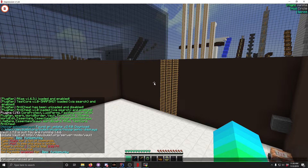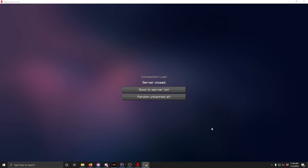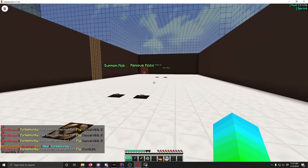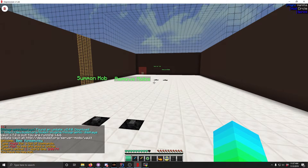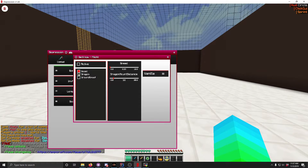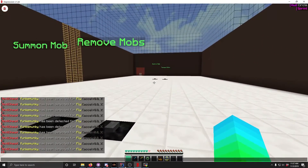We're going to click reload anticheat — it doesn't like being reloaded twice, so we'll restart the server. Now that we're on the server, we're going to fly up. As you can see our accel is zero — it doesn't like that. And then we just fly up — there we go. It checks our accel.